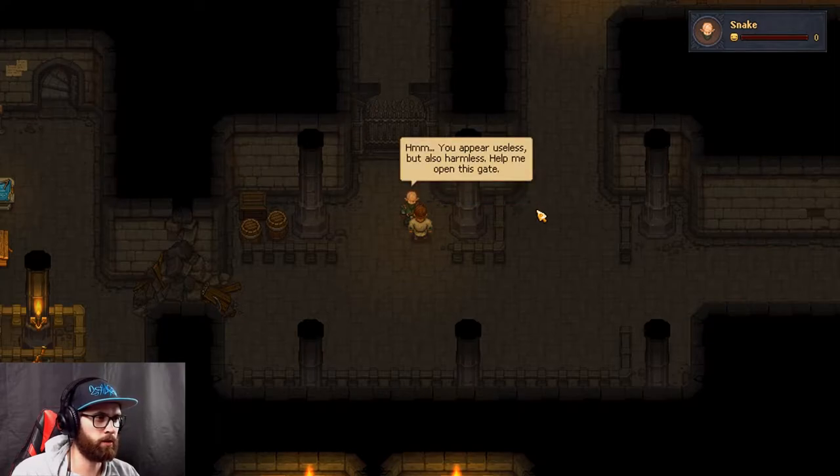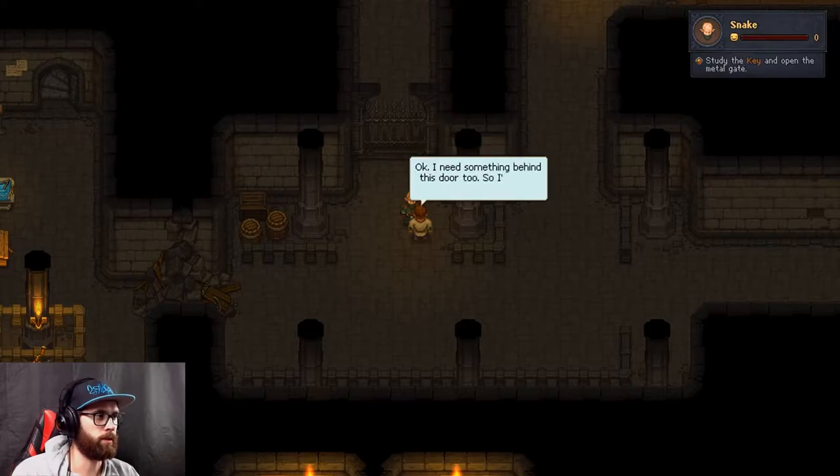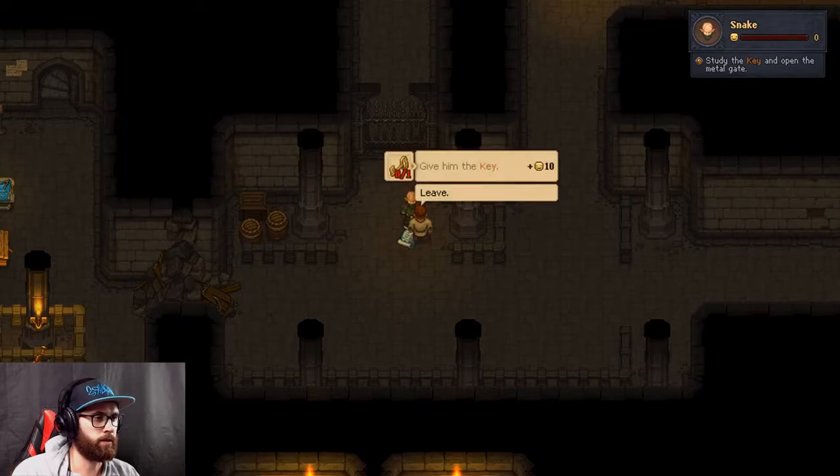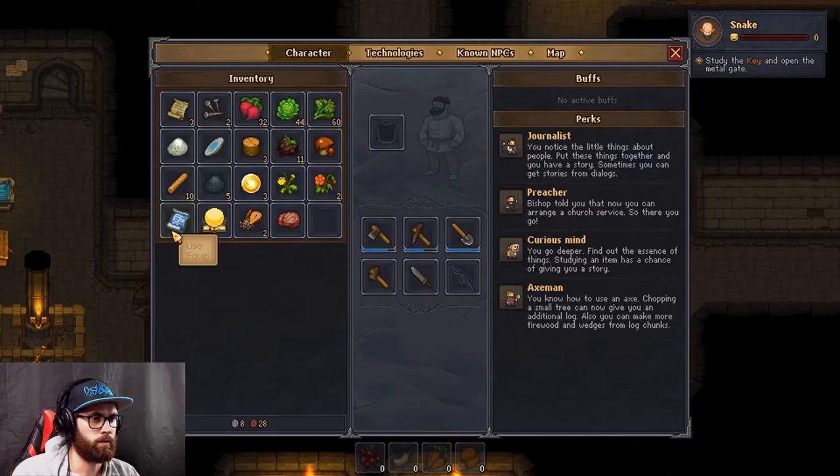He says: 'You appear useless but also harmless - help me open this gate. I have these instructions and apparently I need a key, my lock picks won't work. Bring me the key and we'll talk - make one or find it, I don't care. Study the key and open the metal gate.' Okay, I need something behind this door too so I'll try to help. You can take these instructions - cool.